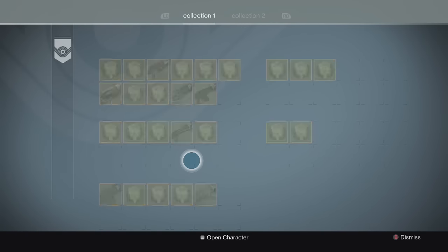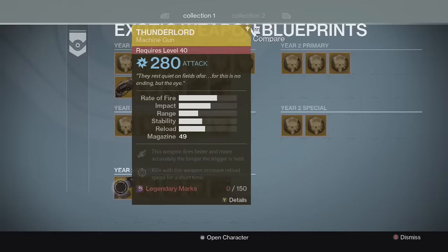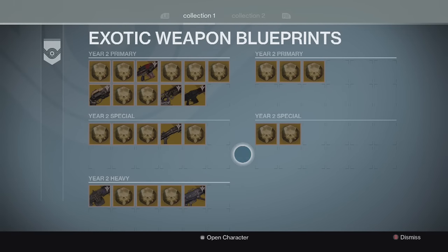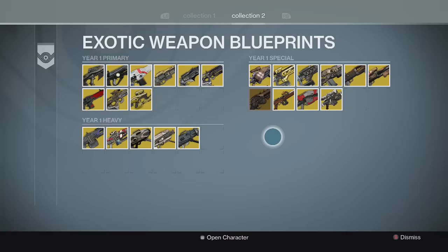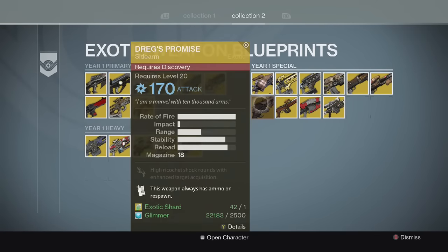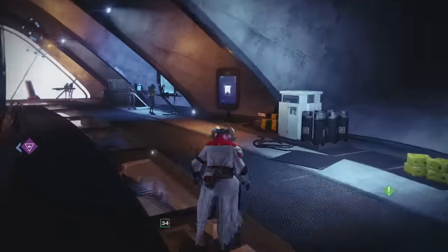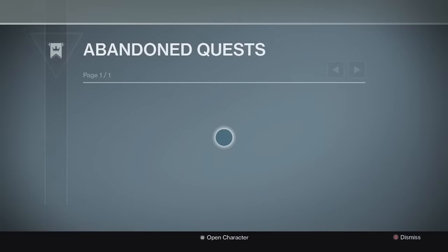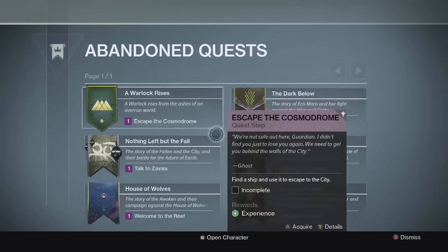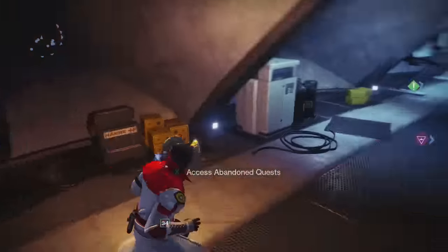We also got the exotic weapon blueprints — Suros, Last Word, Bad Juju, Red Death, Truth, Thunderlord, Invective, and a bunch more. PlayStation exclusives are coming, which I'm excited for as an Xbox player, plus all the year one stuff. I pretty much have all of them except Dreg's Promise, but I have an Elder Cipher I can turn in. Over where Xur sometimes shows up, we got abandoned quests — I can pick up old quests and redo them to gain experience. These are all old missions from Dark Below, House of Wolves, and the original story.